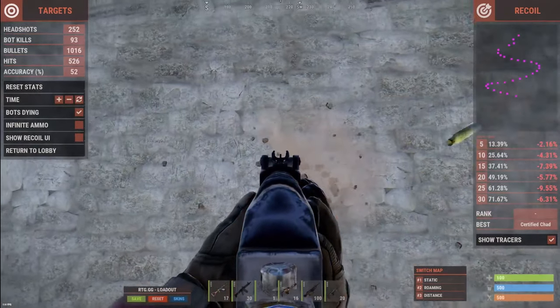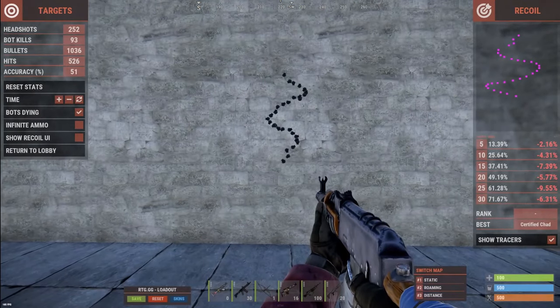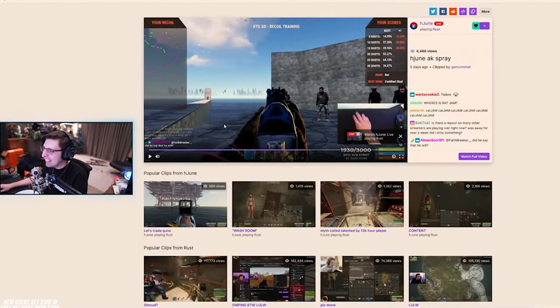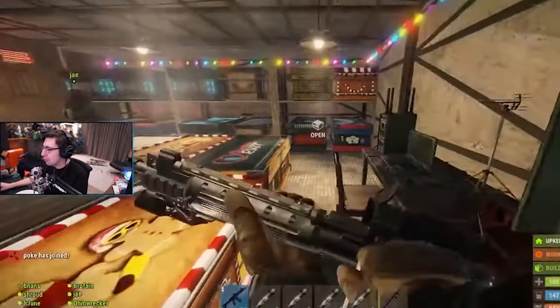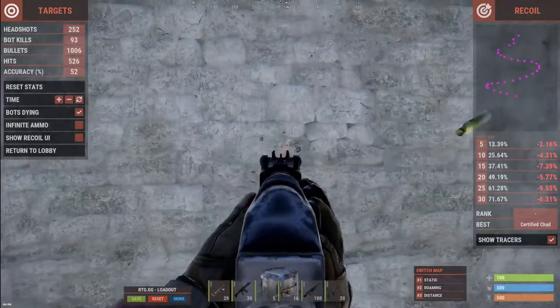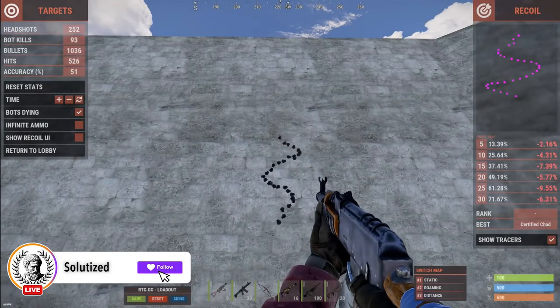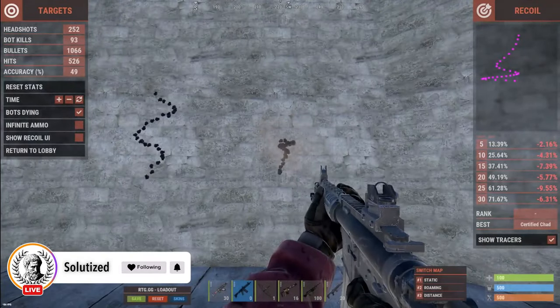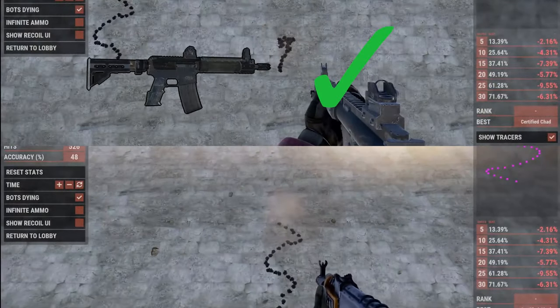Next we have recoil. The AK's recoil pattern is one of the most famous and difficult patterns in all shooters. The AK recoil takes hours upon hours of practice to master, making it a difficult gun to pick up for the average player. The LR on the other hand has a tighter spray pattern, and it's especially easy to control in its first 8-10 bullets — probably a big reason why some players use it over the AK in general. With that, I'm going to give the LR the win on recoil.